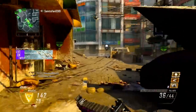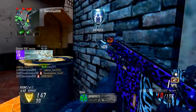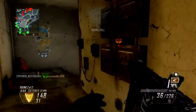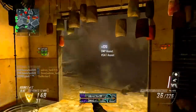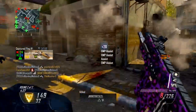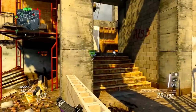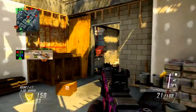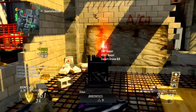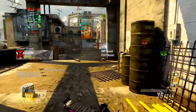These score streaks are all within 100 points of each other, which basically means if you get one — the lowest being the VSAT — you'll probably be guaranteed the other two as well. They're so close in score that you'll only need one kill or maybe one capture after getting your VSAT to earn all three. Then you can call them all in at the same time and they'll build you right back up to another set.